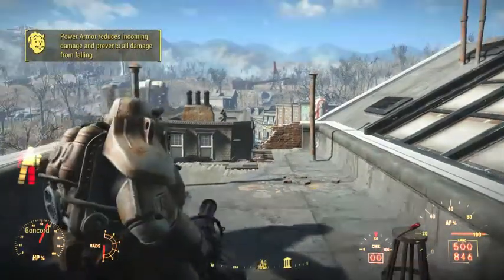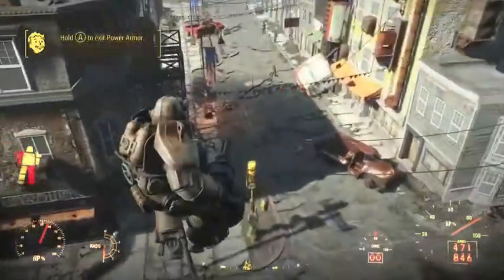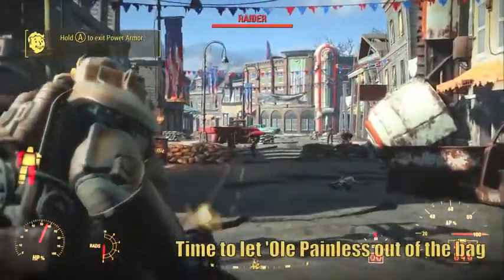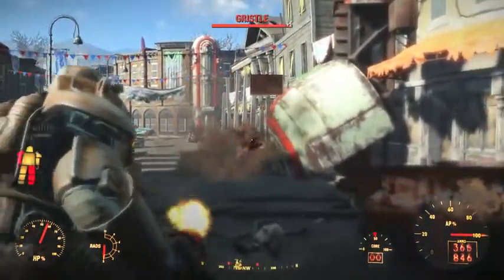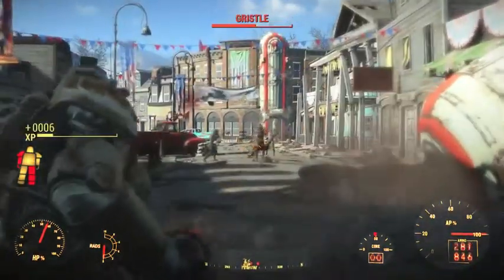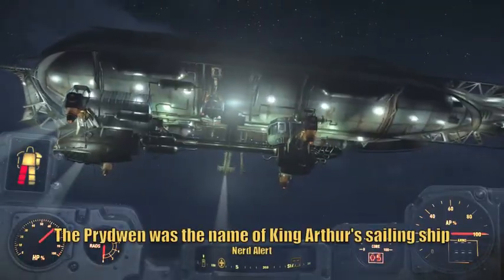Upon exiting Vault 111, the Space Marine will follow the main quest line. He will set off for Diamond City after receiving intel from Mama Murphy that clues to his son may be found there. But upon intercepting the Brotherhood distress call on the radio, he will quickly head for the Cambridge Police Station and begin following the Brotherhood of Steel quest line. You will eventually have to make your way to Diamond City and complete the main story quests up through Reunions in order to gain access to the Brotherhood's flying fortress, the Prydwen. This will also unlock additional Brotherhood quests.